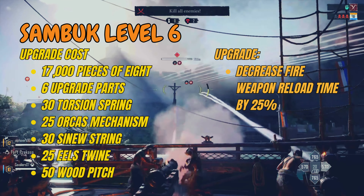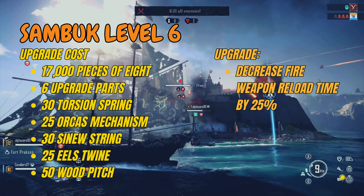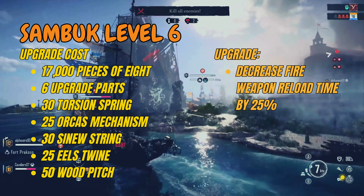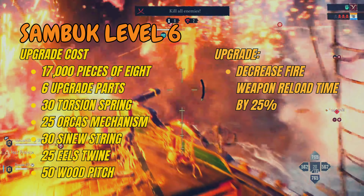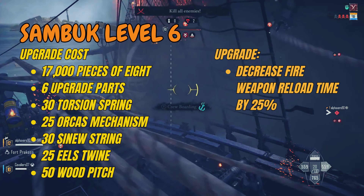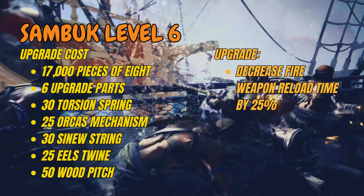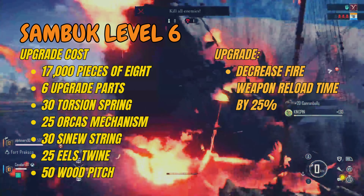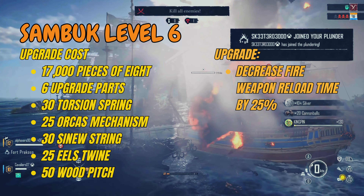Then we have the last upgrade: level 6. This gives us the final perk and will cost 17,000 pieces of eight, 6 upgrade parts, 30 springs, 25 mechanisms, 30 strings, 25 points, and an additional 50 wood pitch. It's a lot for one upgrade, but the perk definitely makes it worth it.